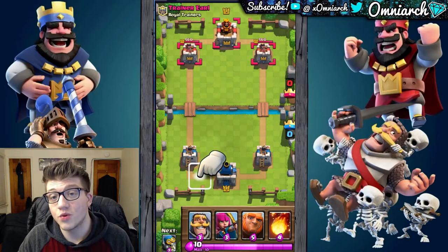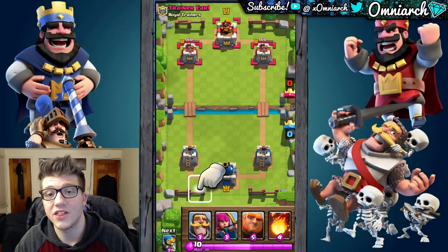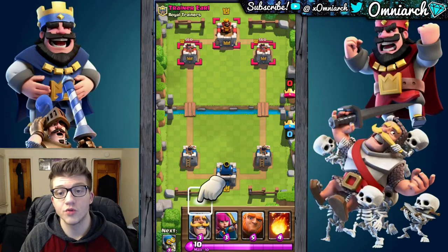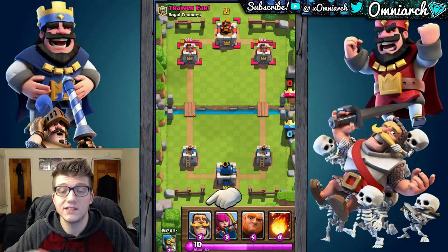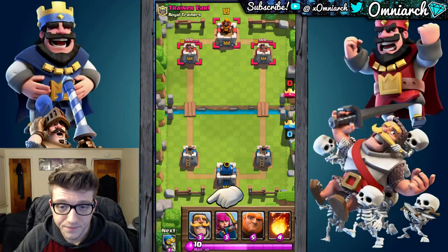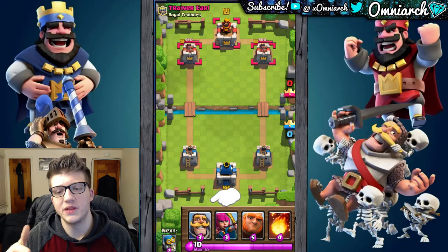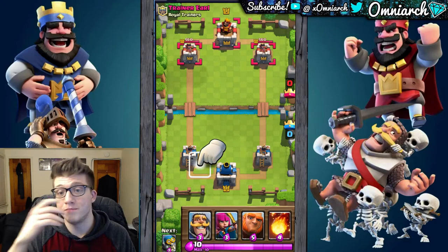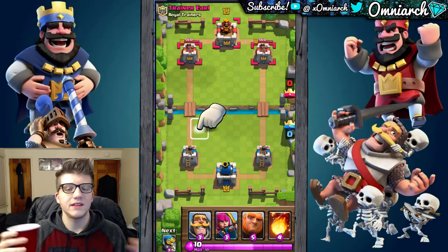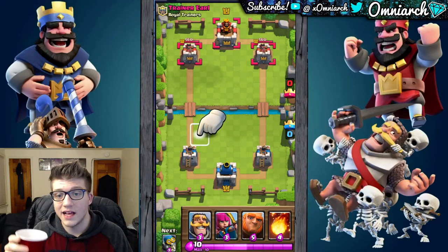If you destroy the enemy king tower before they destroy yours, you win automatically in a three crown victory. However, if neither king tower gets destroyed, whoever destroys the most towers wins. So if I destroy two of their towers and they destroy one of mine, I win. You can end in a draw, which happens semi-frequently in standard ladder but much less in tournaments or challenges. I'm actually going to make this video kind of like a live stream where I'm not going to edit anything — you're just going to see it all as it's happening.